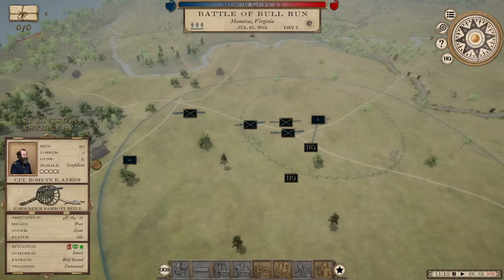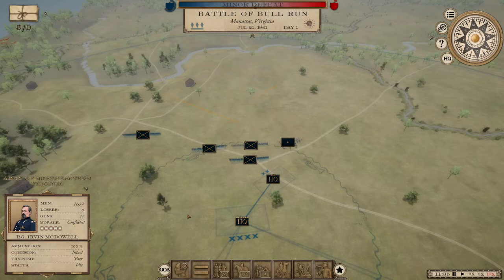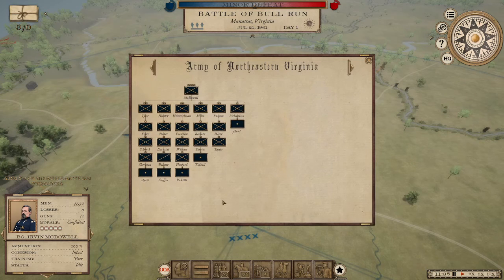First, we have to know which units these are, and we can do that in a couple of ways. We can click on this — this is the first division under General Daniel Tyler. It is connected to the Army of Northeastern Virginia's headquarters, that's Irvin McDowell. Another way to see all of this stuff in one place is to look at the order of battle, which shows your whole army or at least one part of it.